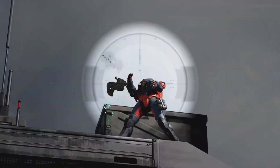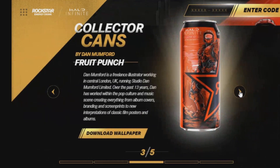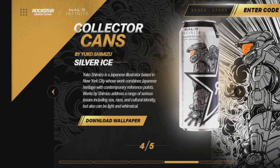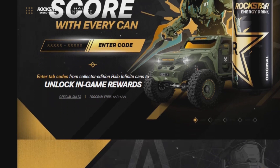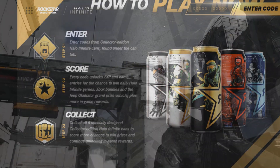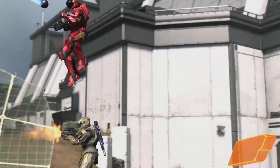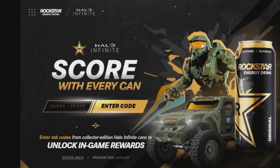On the Rockstar Energy website you can download wallpapers and enter your codes for all this amazing swag. If you're living in the UK and can't participate, I've got you covered — I'm going to be giving away some codes right here at Carpool Gaming for community members. I just need to go buy some cans, but I'll be doing that this week so look forward to that.